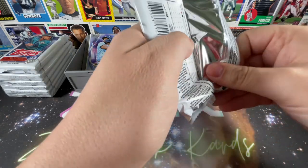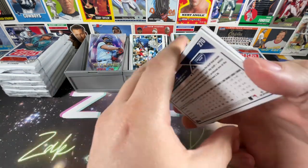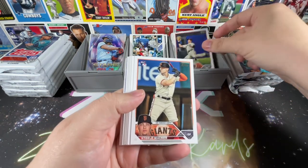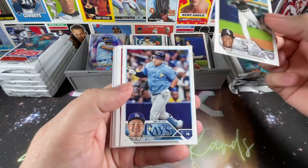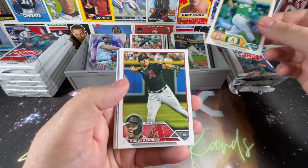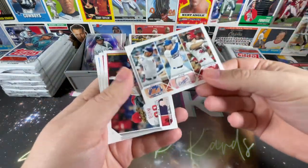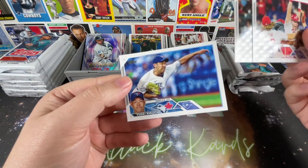I'm looking forward to pulling a second Gunner Henderson - I've gotten duplicates of Adley and Kyle Stowers but not a duplicate of Gunner yet, hoping to add him to the rookie box. I'm an Orioles guy so I lean toward those players. Cards pulled this pack: Ivan Herrera, Seth Brown, Buddy Kennedy Home Run Challenge, Freddie Freeman, and a Javi Baez Stars of MLB - quite nice.